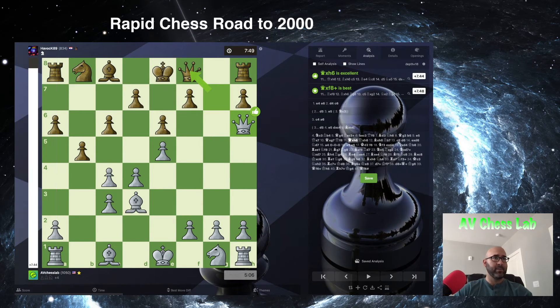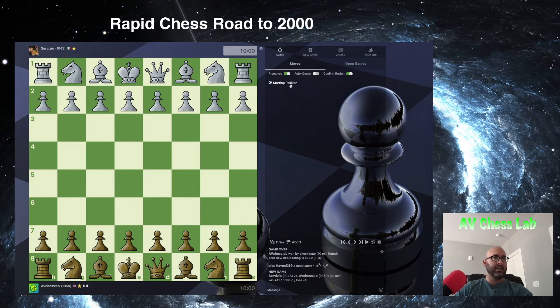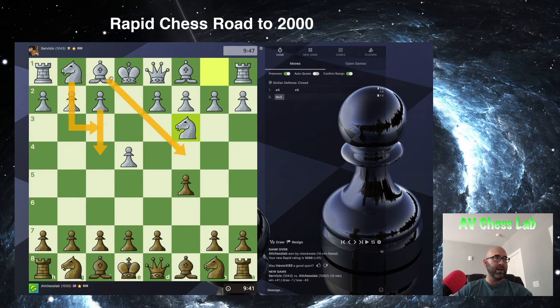Let's get a new game in. We are playing against Servizio from Italy with the black pieces, and our opponent is rated 1043 — so we're getting stronger opponents from our previous encounters since we started quite low at the 400 level. My opponent has decided to play against the Sicilian, a closed setup with Knight to c3. Usually here they're going to continue with f4, Bishop c4, Knight to f3, castle, and attack on the kingside with the pawn majority. But here we're just going to continue to develop normally with Knight to c6, making sure that he doesn't get d4 as easily as in other situations.